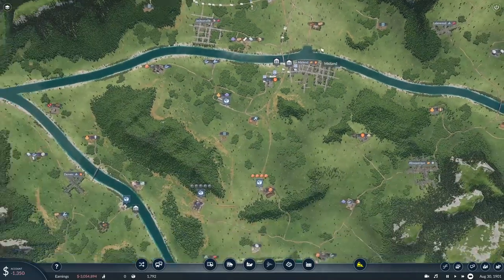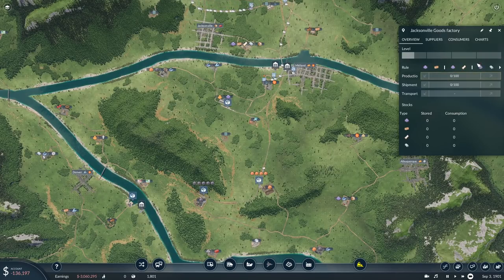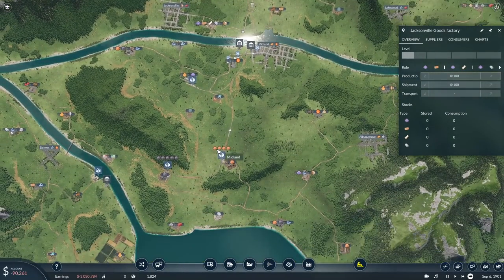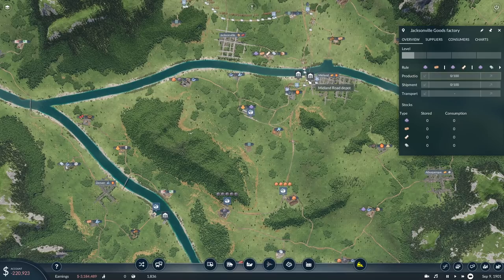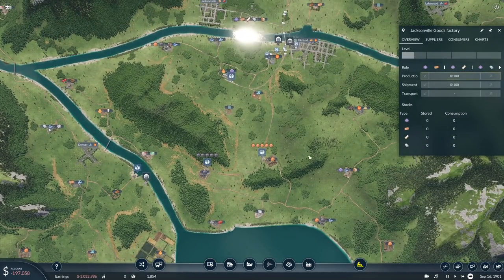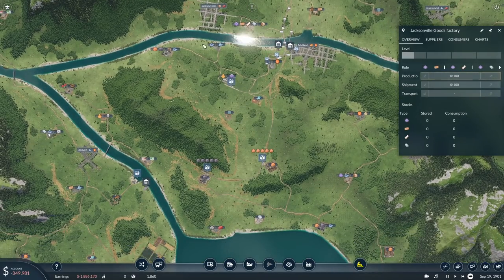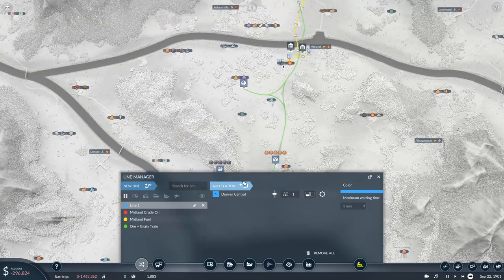Oh look at Midland right there - that's cool. So that'll go there, that'll be able to deliver that. And then we're just going to get the plastics here and the planks here - because I think that's what we need, right? Plastics and planks, and then that will give us goods. Then we can take goods to Jacksonville, or Atlanta. We could actually ship the goods back - if trucks can take planks here and then take goods back to this harbor, we could potentially ship goods to Atlanta. Although it's such a long way, a train would probably be better.